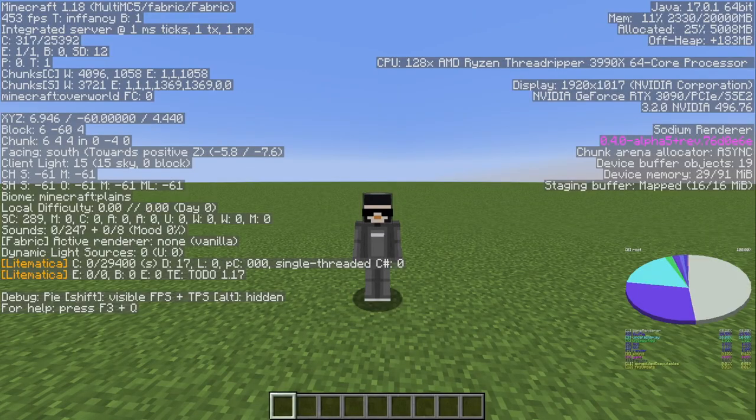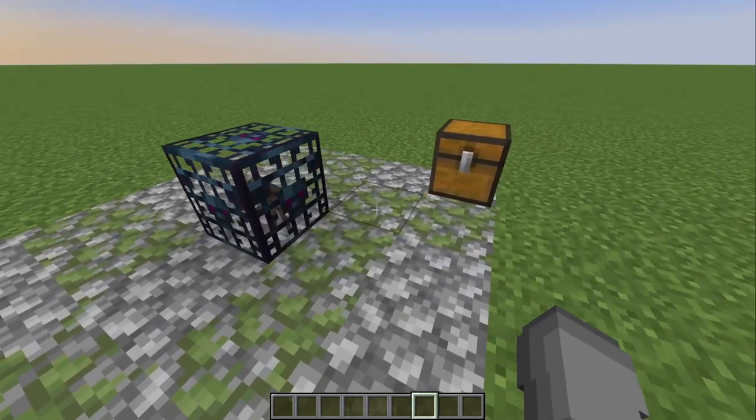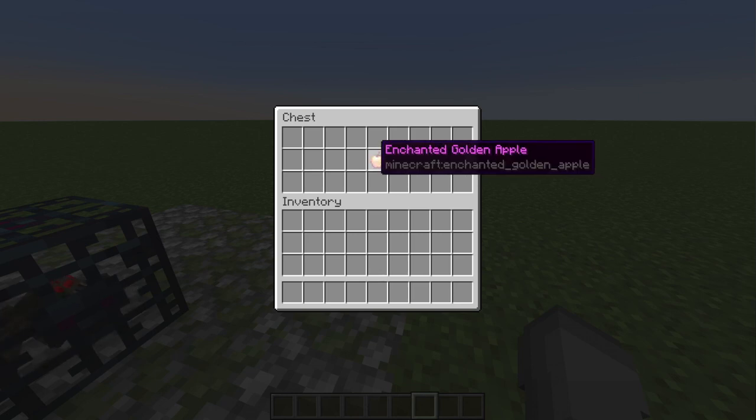In this video I'm going to show how you can use the F3 menu to find dungeons, which can be useful to find notch apples.